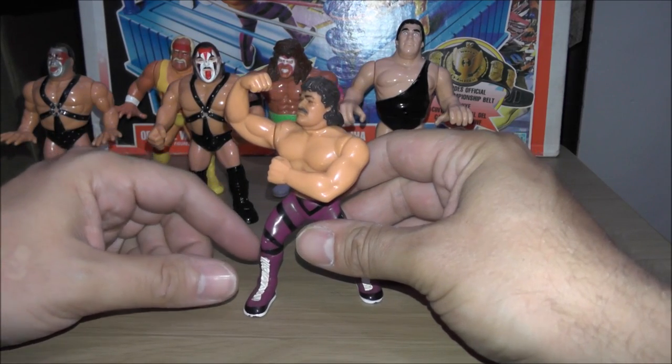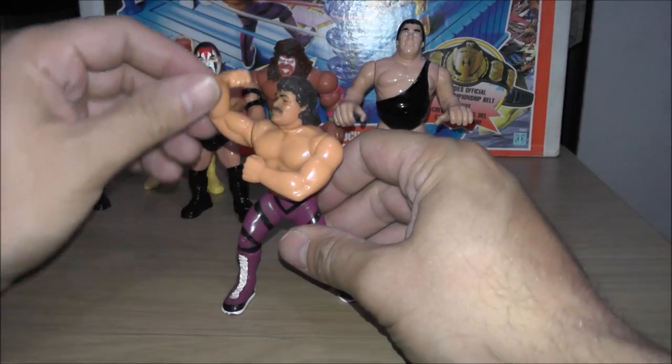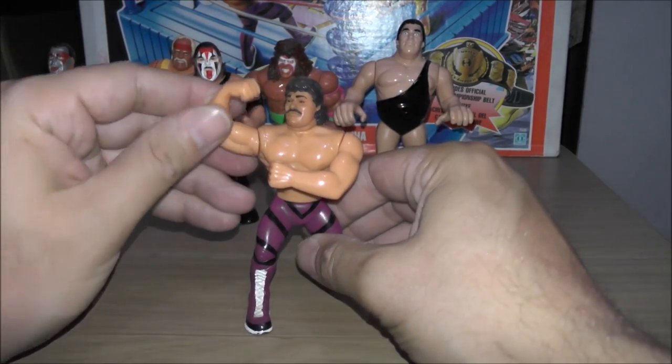Here we have Ravishing Rick Rude with Rude Awakening Headlock. He has his arm positioned like this — you can put another figure's head in there and then punch the crap out of them.